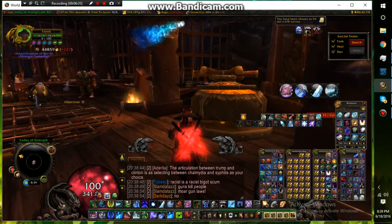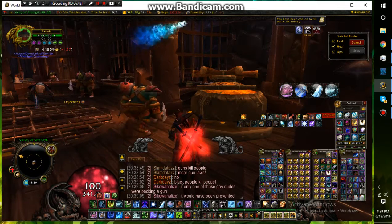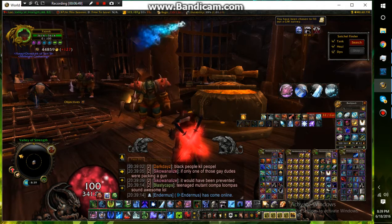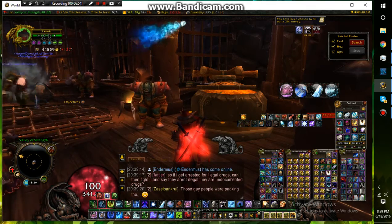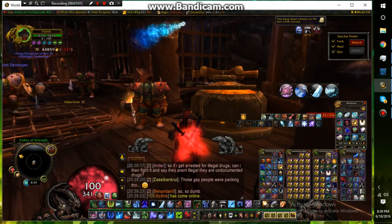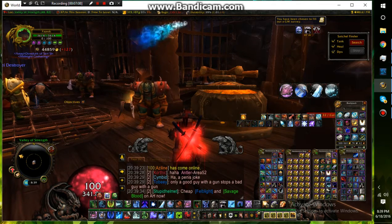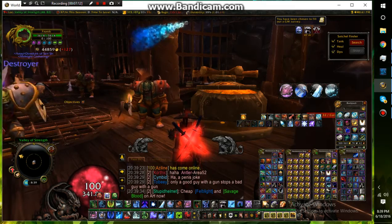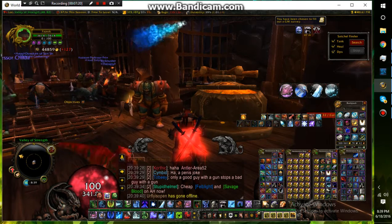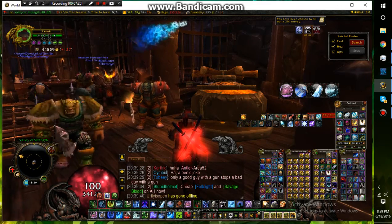Try to get at least one million gold before Legion. For hot items everyone wants to buy daily, look at Champions of Honor and Medallion of the Legion - those are hot items. Find a good buy price and then sell at what you think is fair. Champions of Honor I buy for 8,000 gold and sell for 10,000 to 11,000. Medallion of the Legion I pay about 2,000 and sell for 3,500.